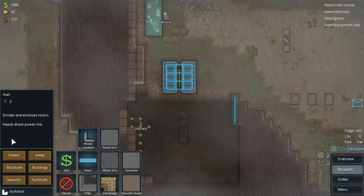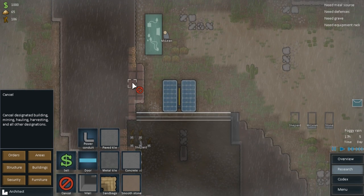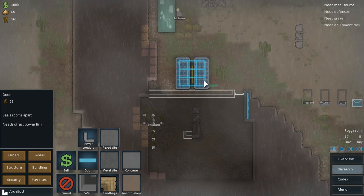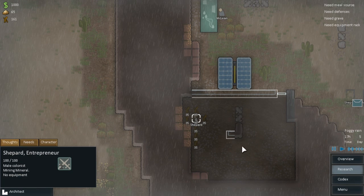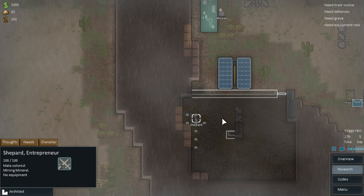Stop what you're doing - we need to make some walls. We'll make a wall down here, and if we do that there's no point mining any of this really. Like that. So we'll make a wall there - probably better off with a wall here too, and we'll put a door here. Shepherd, quit what you are doing. I need you on constructing and repairing first - construct that wall before you mine any of that, please.